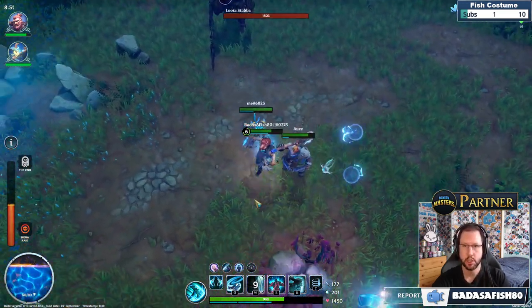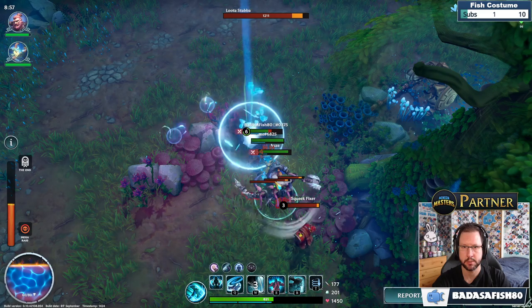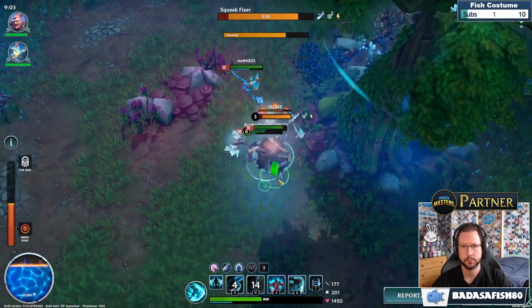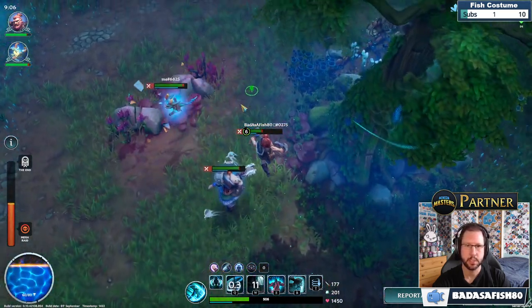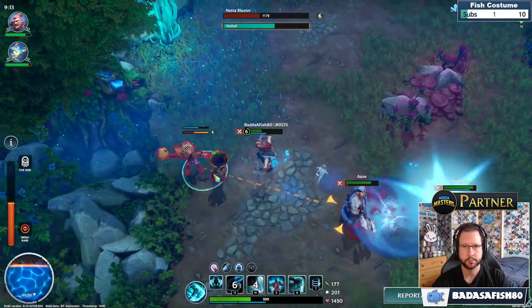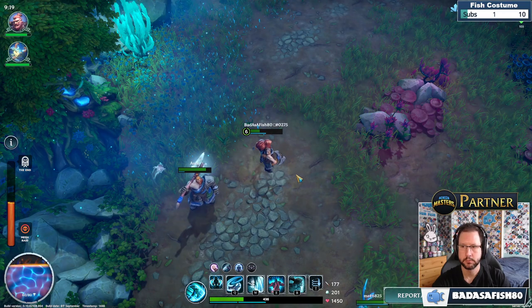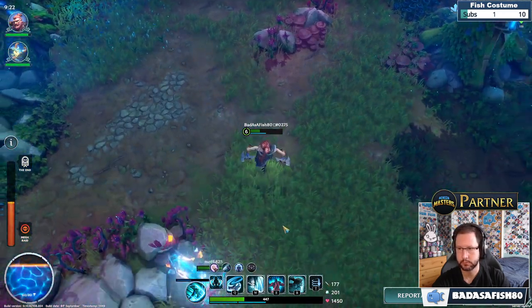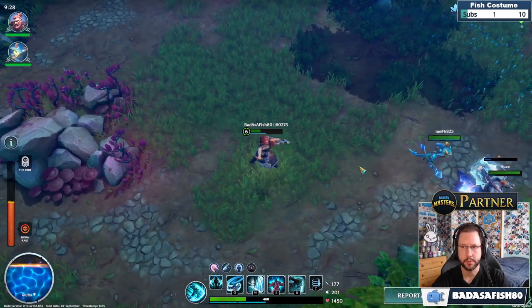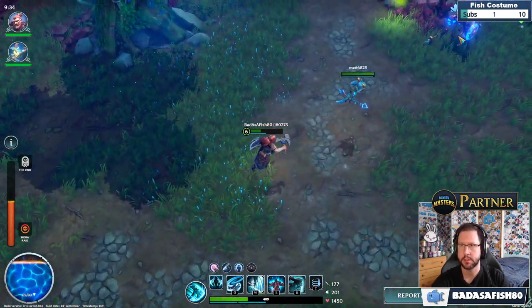As we level up the character overall — not just within this run — we should be able to unlock more interesting abilities. We're at 80 out of 80 now. We got some shards at the top and we can use those to activate the statues.